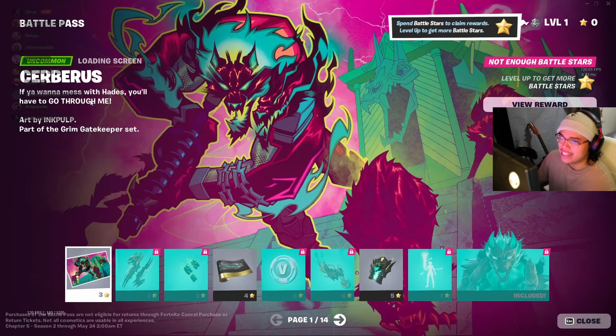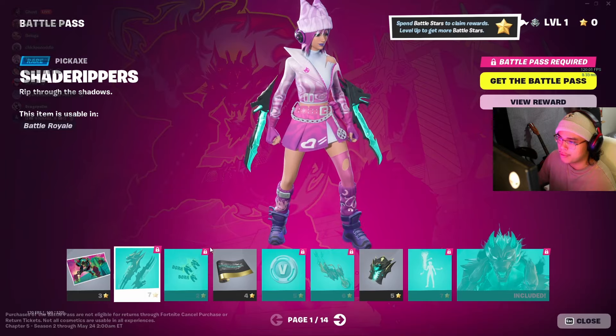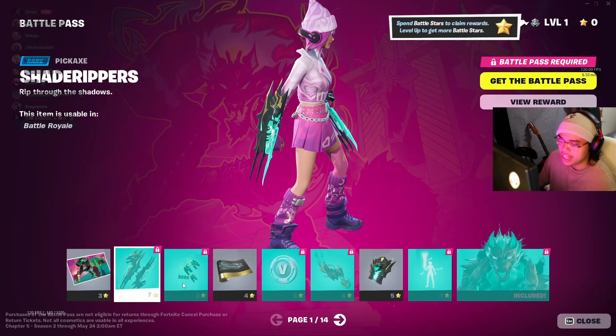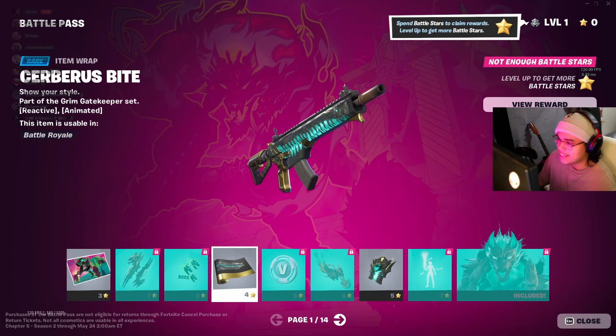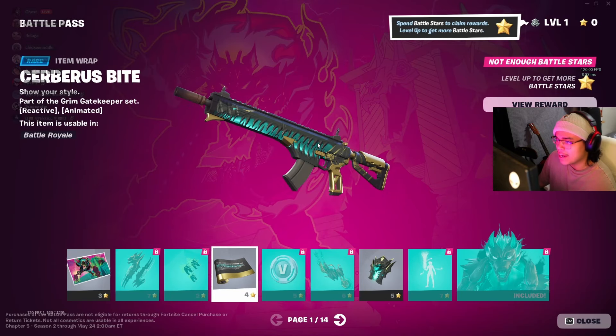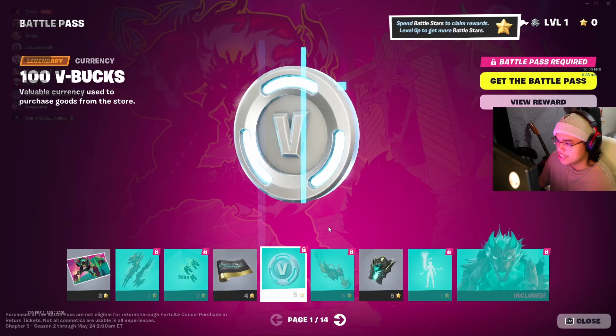First thing in the Battle Pass is a Serberus loading screen. That looks pretty decent. We're moving on, though — we're not here for that. These little knives — I'm digging it, not too bad. No one really uses sprays in this game. That's a nice-looking little wrap. I like the little animation in there. Very Serberus-y.